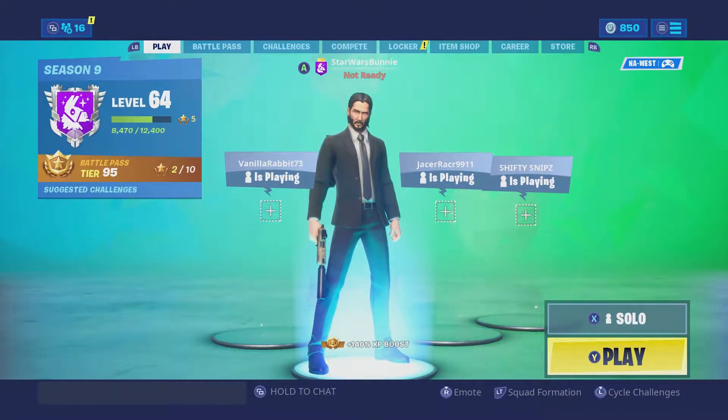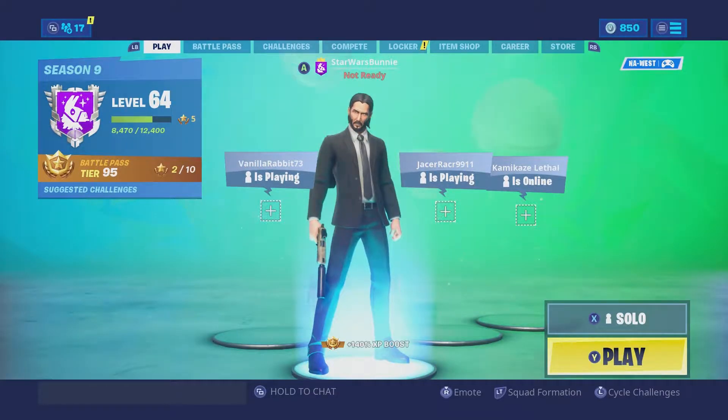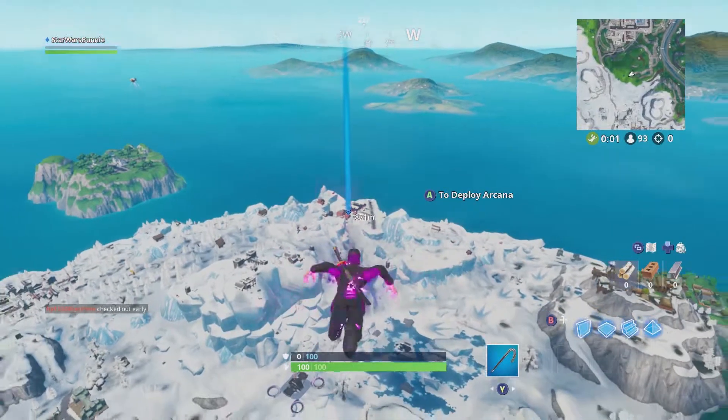The vaulted weapons and items are the Rift-to-Go, Impulse Grenade, and Tac AR. The unvaulted things are the Pump Shotgun, Suppressed SMG, and Revolver. The new weapon is the purple and gold Revolver, which is pretty cool. Today's unvaulted weapon is the Quad Launcher and yesterday's was the LMG. There's also a new mode called Use With Care where you have a limited amount of materials. Let's jump into a game and check out all this new stuff.